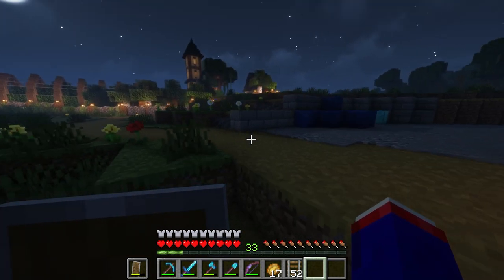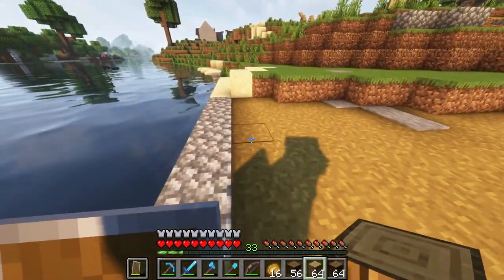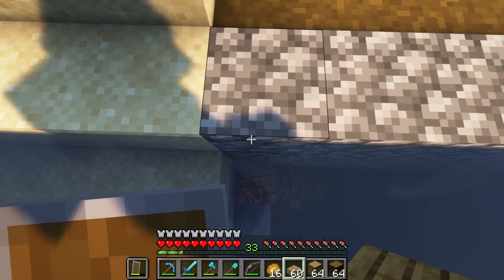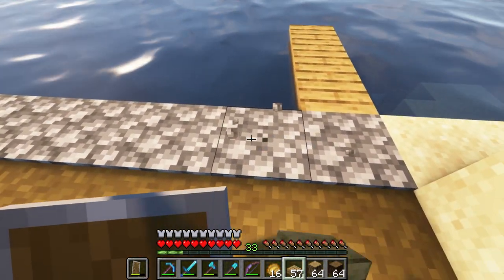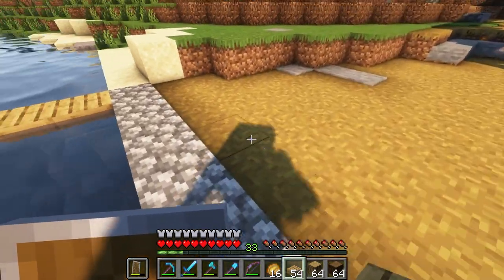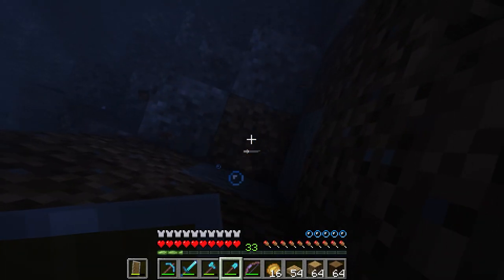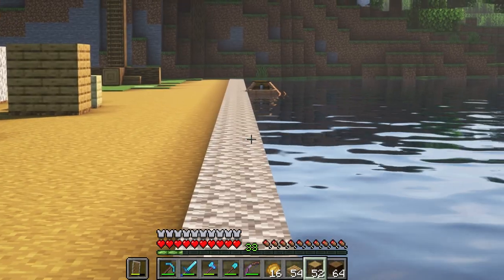Now that we've finished with our duties up there we can work on the docks out here. I think this is gonna be the easy part — I'm gonna go one, two, three out, and then every five we'll go two, three, and then at the end of each of these we'll get down here. I don't have any torches on me but I assure you you're not missing much. There we go, and then we'll just repeat this all the way down the dock.